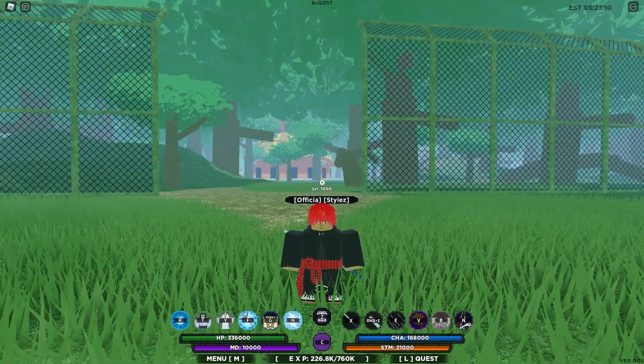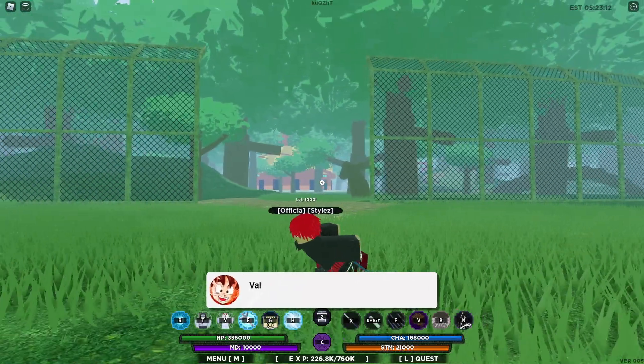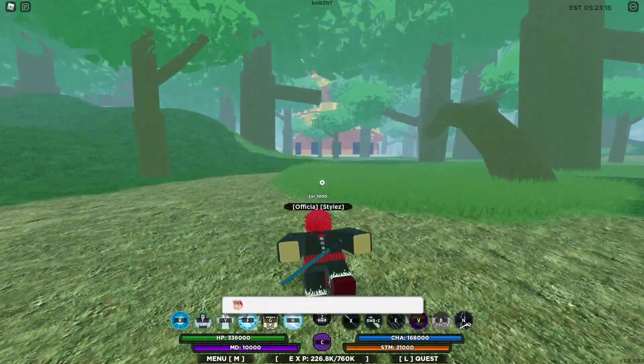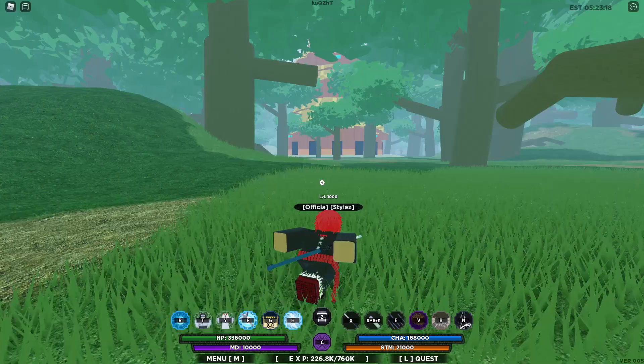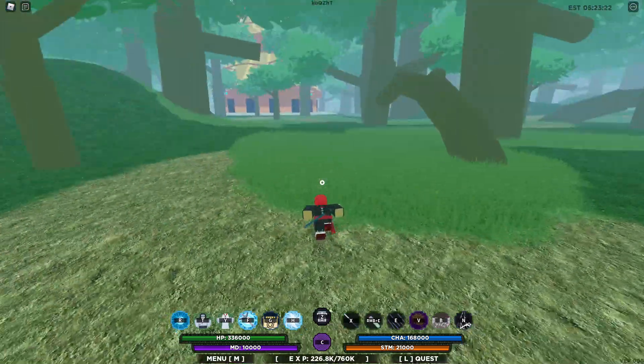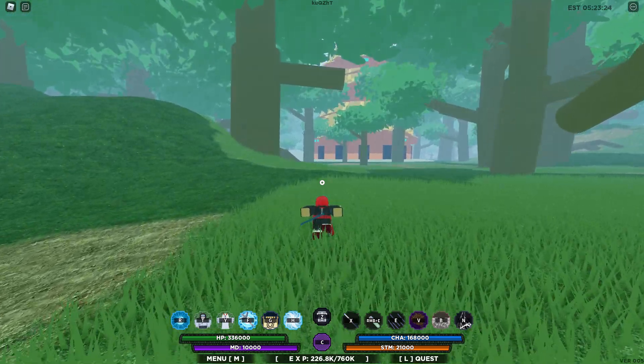Hey, what's good y'all, it's Valgus here back with another video. Today I'm going to be showcasing Vanishing Rassang and the location — it's going to be like a quick one-minute video. Basically, once you get to the Forest of Death, I recommend using a private server to actually find this. Once you get to the Forest of Death, you're going to want to run over here.